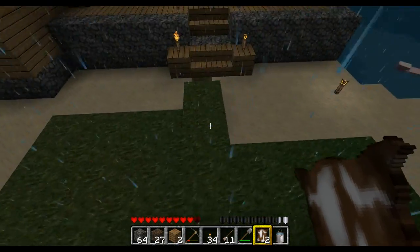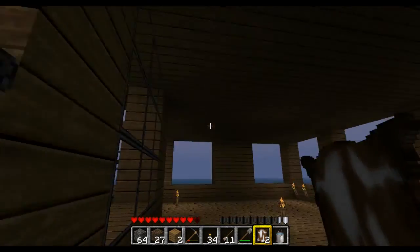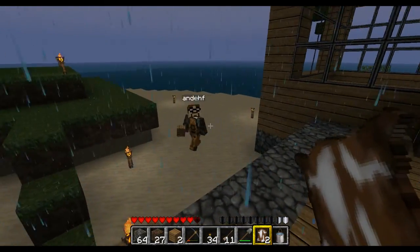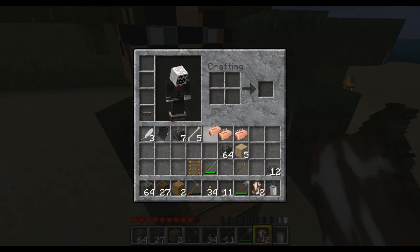Right guys, we're back. It's the Andes — Andy's making his house. Oh shit! What'd you do? I just fell off and I'm at half a heart. You're on half a heart? Yes.